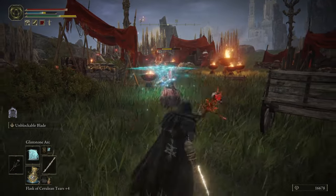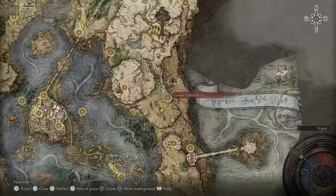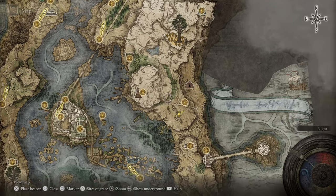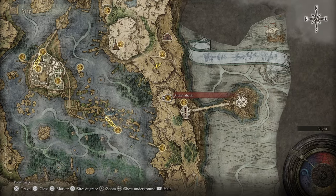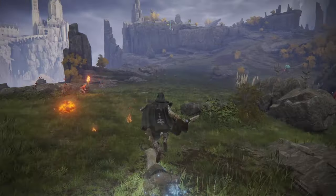To get this staff you must head to the area of the map seen here, around the Eastern Tableland Grace Site. There you will encounter the Fire Monks and their Fire Witches. When you get there, there is one witch in particular that drops the staff — the others just drop butterflies.